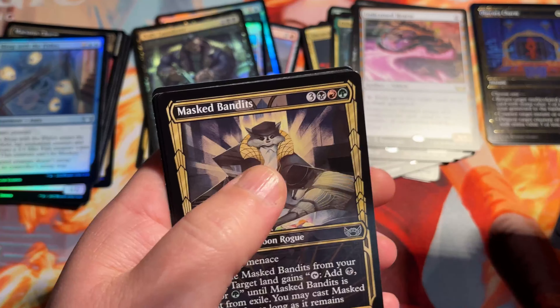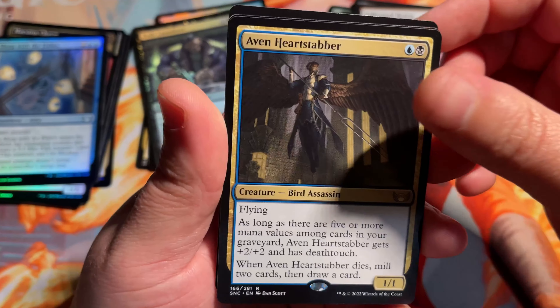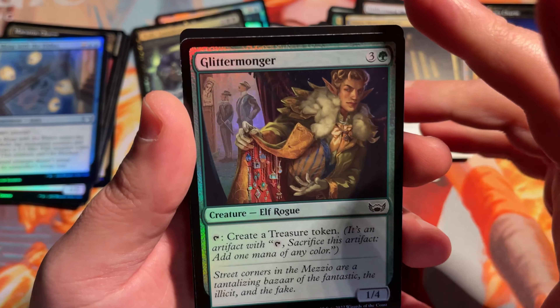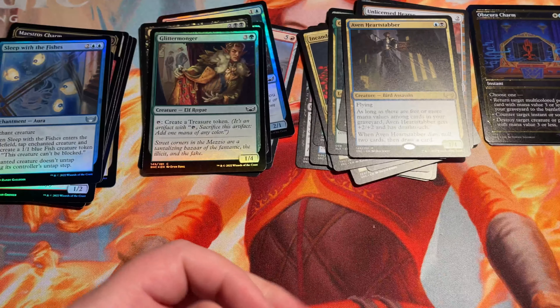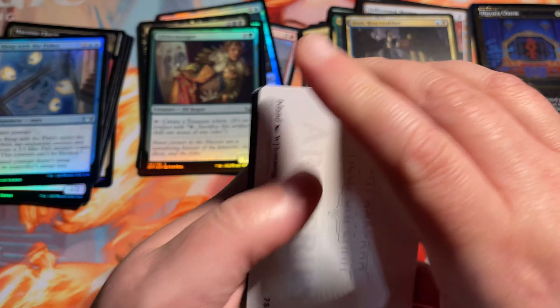Aven Heart Stabber is the rare here. And our foil is a common foil — Glitter Monger. What a name, Glitter Monger. 30 boosters to go through total in these set boxes — 30 boosters. But you get more than 30 rares, as some packs are going to contain multiple rares.